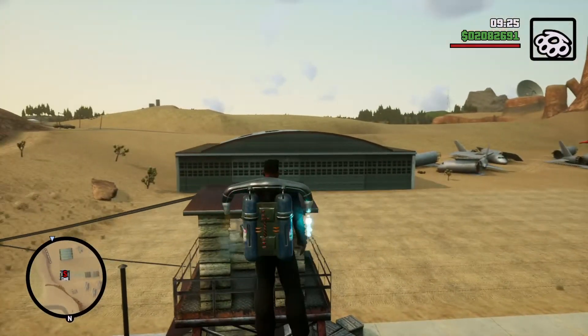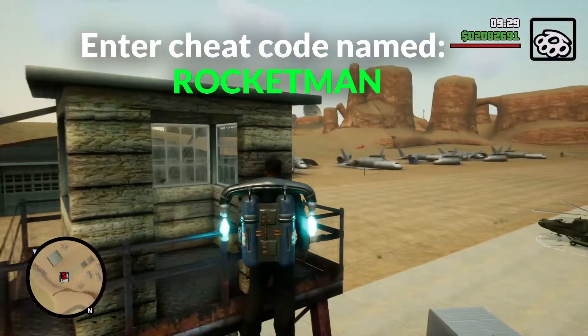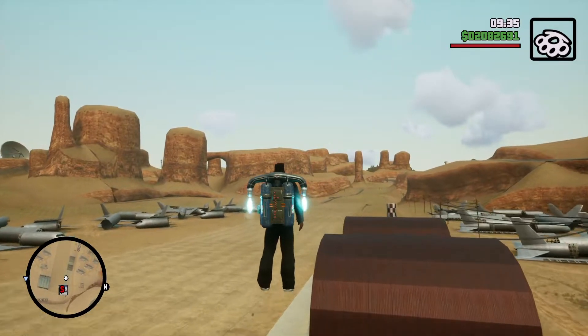The second way is to use the cheat code named Rocketman. After you enter it, you will get the Jetpack, but it will disable achievements in the game.